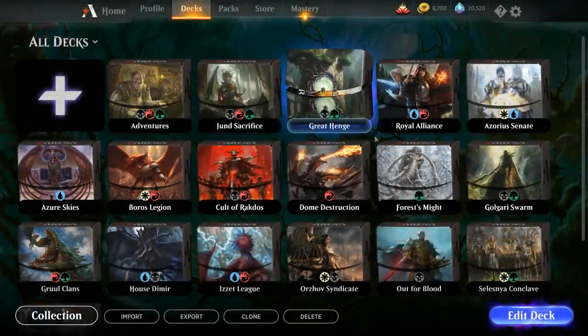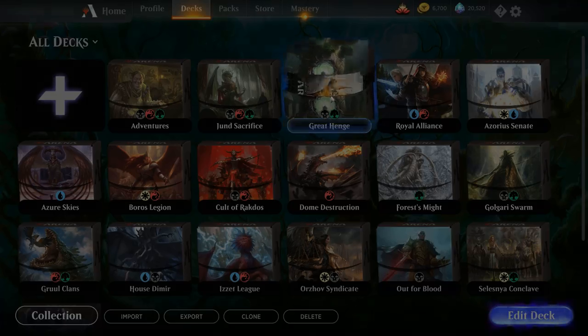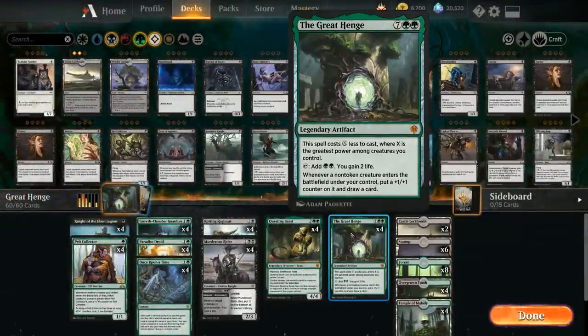Hello and welcome to another Magic Arena gameplay video. Today we're taking a look at a Black Green, or Golgari, Great Henge deck featuring the 9-mana Legendary Artifact. This spell costs X less to cast where X is the greatest power among creatures we control. It taps to add double green to our mana pool and gain 2 life, and whenever a non-token creature enters the battlefield under our control we can put a +1/+1 counter on it and draw a card.